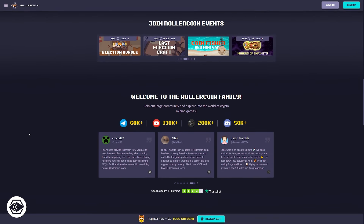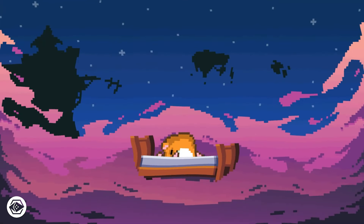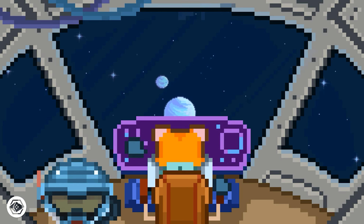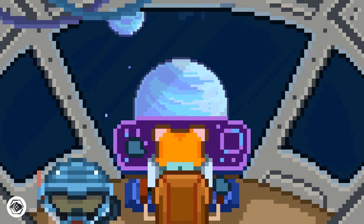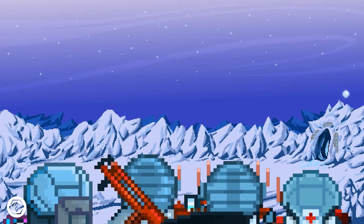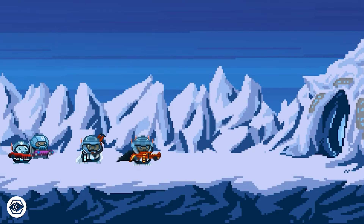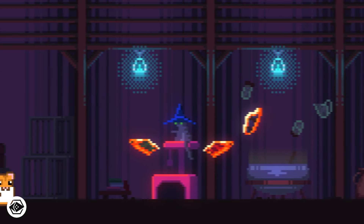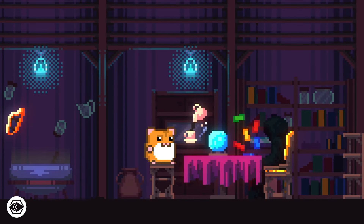You can sell your miners on the marketplace if you want to save some coins or RLT. You can also invite friends to join the game and get a bonus from their mining power via a referral link — you'll get 25% of their mining power as a bonus, and they'll get 1,000 Satoshi for free when they sign up. You can withdraw your earnings to your wallet at any time. Rollercoin is a browser game that works on both PC and mobile and is playable now.